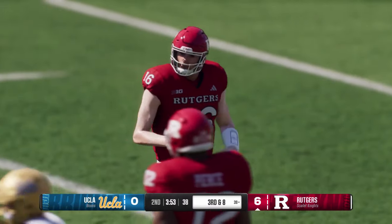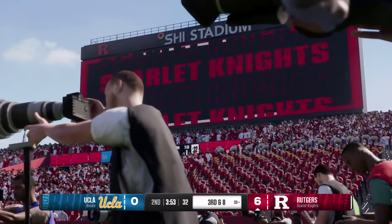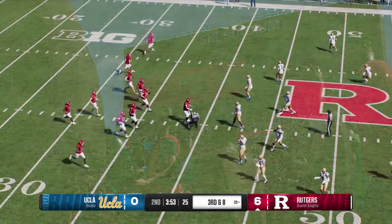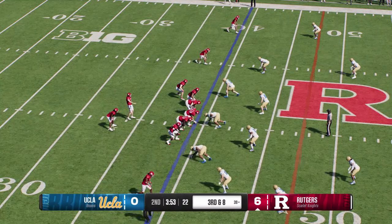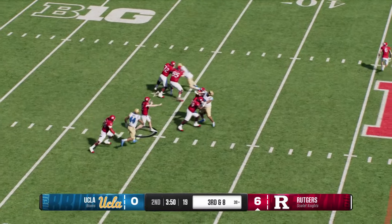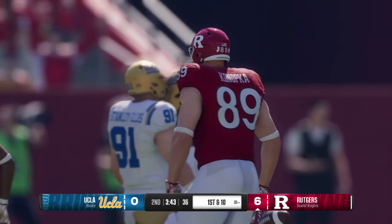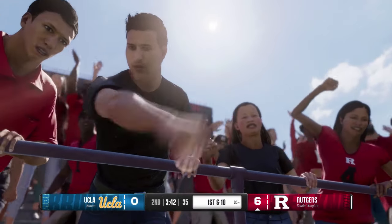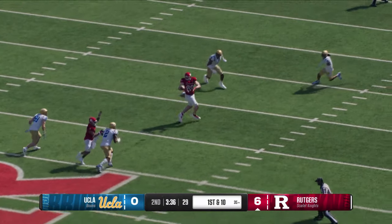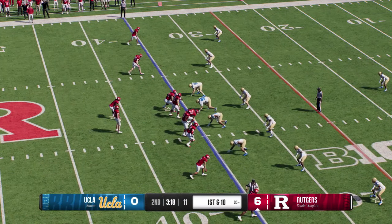Wings it incomplete. After the second down misfire, looking at a third and eight. From the gun, wants to pass, looking down the middle — finds the tight end and they exploited that soft spot, getting it down to the 35. Love to see the fearlessness of a quarterback to work the middle of the field — he's got so much confidence in his arm talent to get that football there before the defense can break it up. The Scarlet Knights will snap it on first and ten.